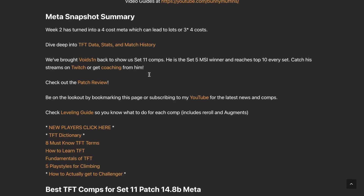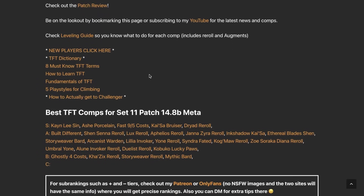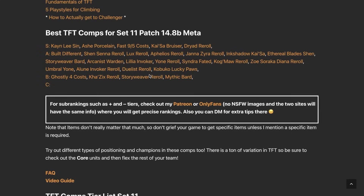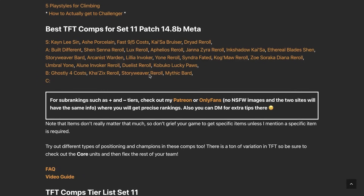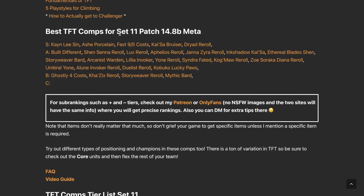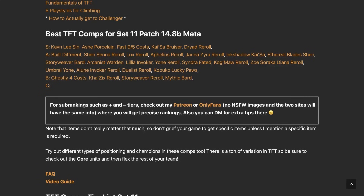Hey, what's going on everyone. Today we have the meta snapshot for patch 14.8b. This is going to be the week two update. We are in essentially what's called a four-cost meta — everyone's going for four-costs. You've been seeing a lot of three-star four-costs as well. Let's just get right into all the comps and go over how to play them, including what champions are involved, items, augments, things like that.